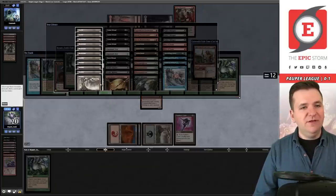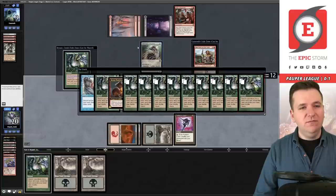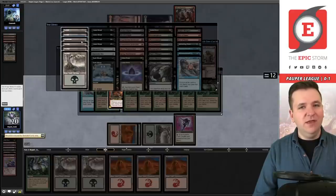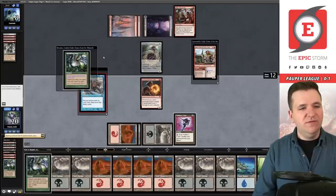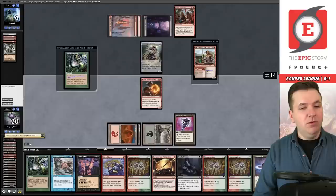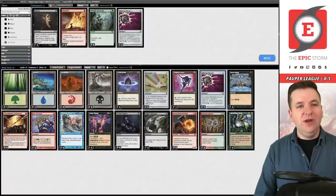Rite of Flame, Rite of Flame. Play Feldon's Cane. Now I hold priority, cast Talarian Winds, then cast Sprouting Vines in response, leaving a black mana open. We pull all the lands out of the deck. With Feldon's Cane, we can do this multiple times, but I'm hoping nine spells is enough to just win. We discard 12 and draw 12 with black mana floating — game over. Cabal Ritual seals it. We've won game one versus Reanimator!